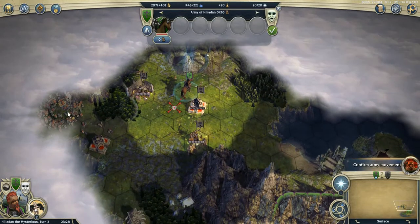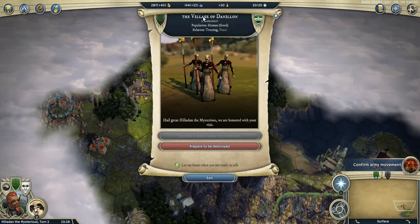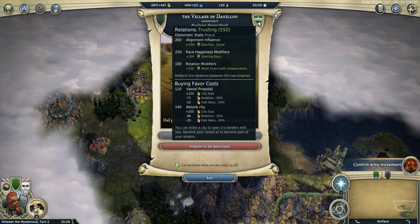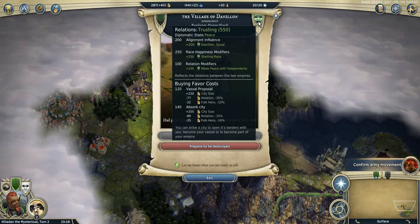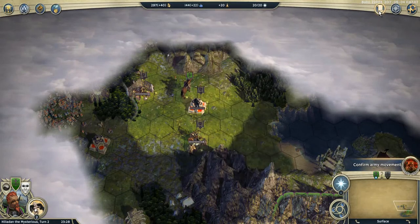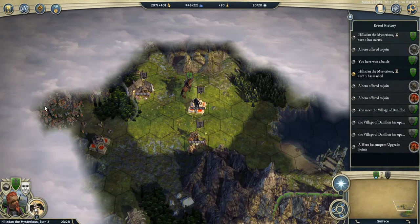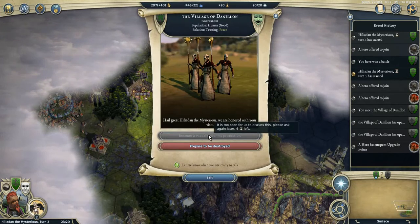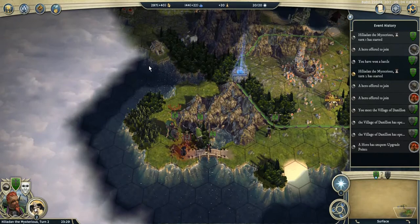Moving that way allowed me to meet the village of Danilion — it's village size, not too big this time, not like the previous game where I had a city. They gave me peace when I met them, which was nice. And it means in 4 turns I will get a vassal quest, so I should be around them by then.